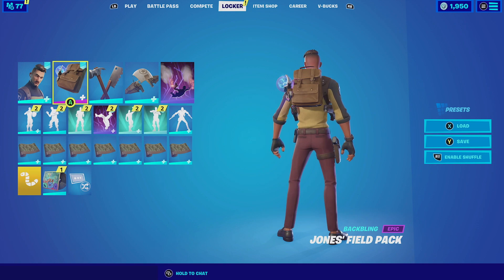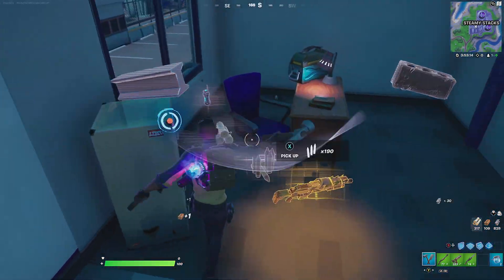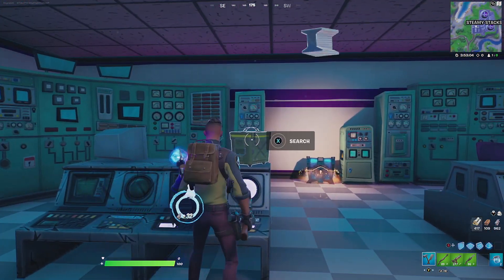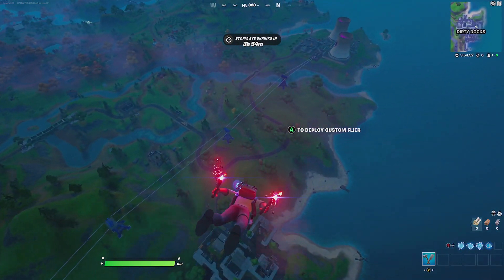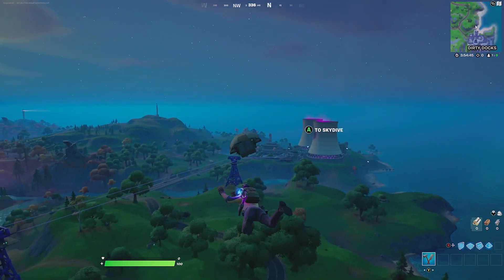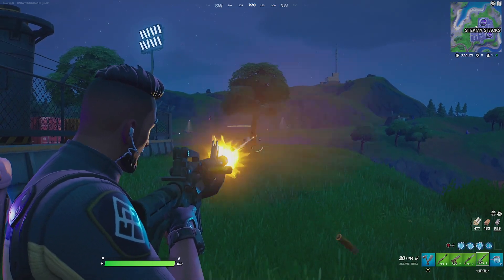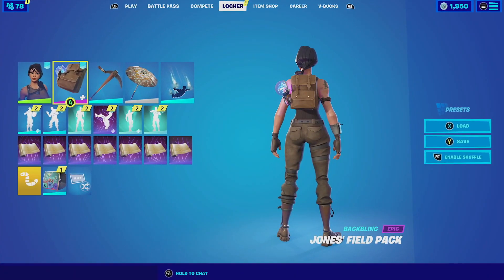For our next combination with the Jones' Field Pack, we are gonna be pairing it up with Hugo. Hugo is a very interesting skin because it's very simple — we're using the default style since it matches best with the Jones' Field Pack. For the harvesting tool we're going with the Hack and Smash — just a hammer and machete of sorts, but it matches well because of the simplistic look. For the contrail we're going with the Spelunker Special, which has flares on both hands that match perfectly with the camo on his pants. For the glider we're going with the Custom Flyer in the default style — a normal glider that goes very well with the outfit. For the wrap we're going with the Boba Flosh, which has a military camo in green with brown that goes perfectly with this outfit.